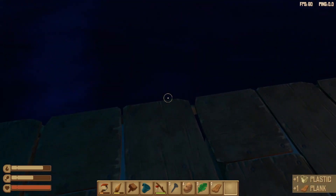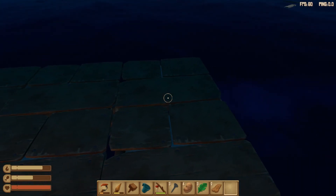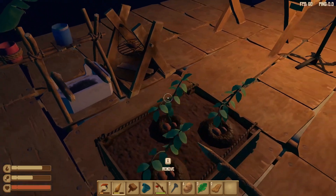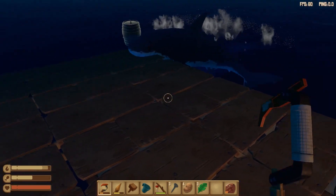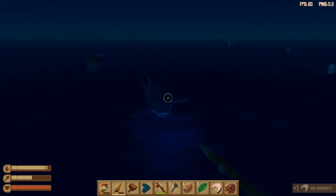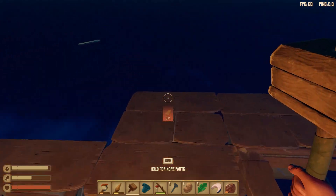I could have the nets on these sides, and then on the other side have them opposite — so one net here and one net here, so they'll catch different things but also be spread out from one another. If any damage befalls one side, I don't have to worry about the other side. Those are still growing. These are cooked. I killed the shark! Oh my gosh, I guys — I killed him. I killed the shark! I wonder if his friends are gonna show up.